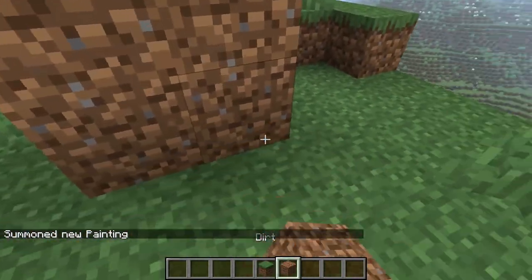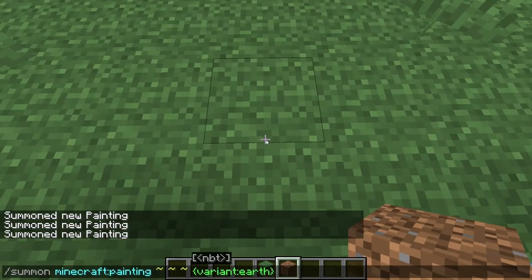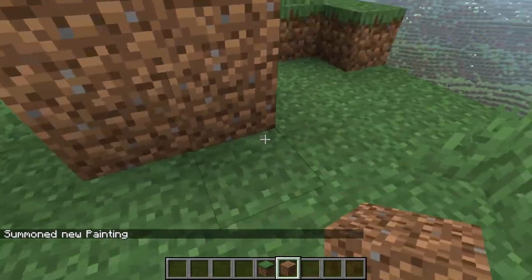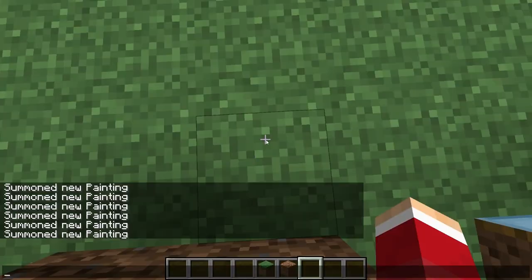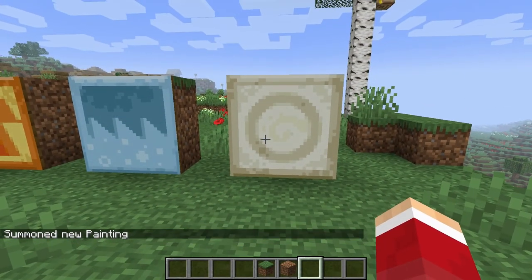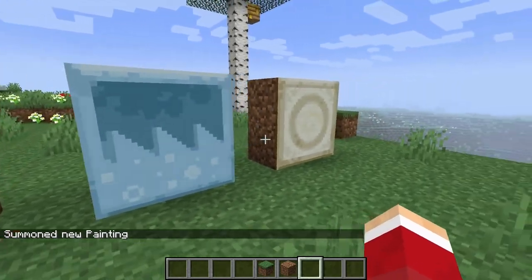Isn't the last one supposed to be like plant or something? No, that's earth. Hold on one second. Wind. Okay, there you go — wind. So you got earth, fire, water, and wind.